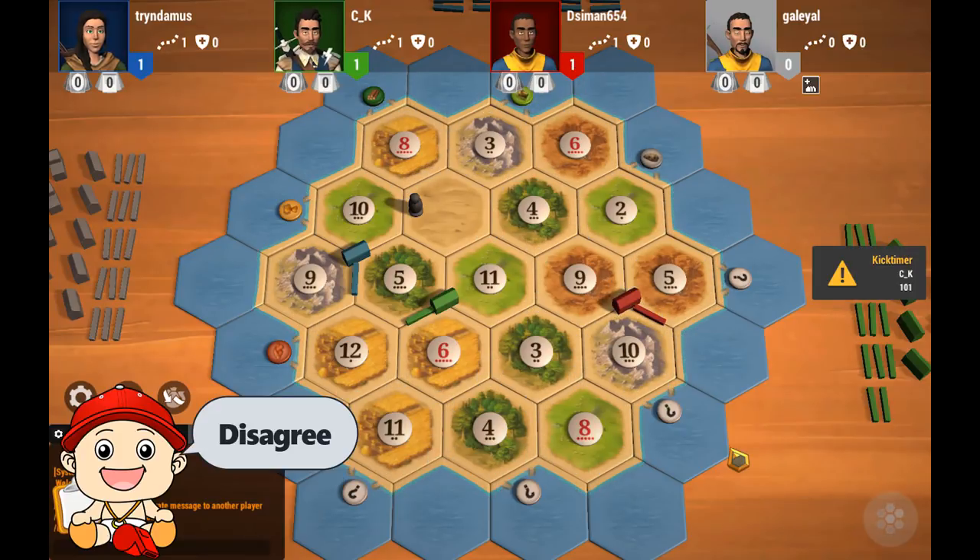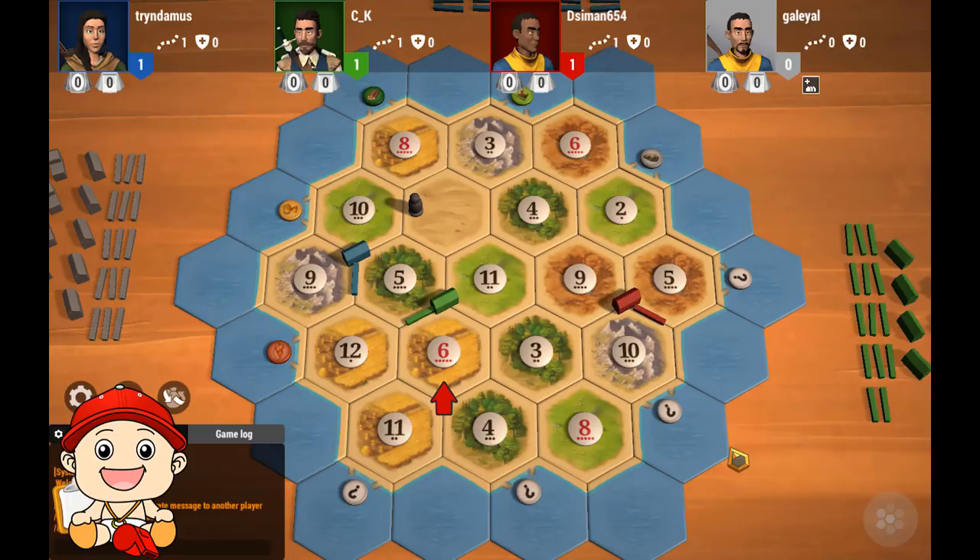Red takes the 5-9-10 and points his road towards the coast. I disagree with this choice — I would have taken the 4-6-11. You want to take the rarest resource because it gives you the most flexibility for your second pick. There are three spots available to get ore and two of these also give you brick, so you should be able to get those resources with your second pick. When you take the 5-9-10 you've really backed yourself into a corner. You'll need wood and you'll need wheat and the only place to get that is the 4-6-11. If gray takes a spot next to the 6 wheat, which he should, red will be forced to take the 8-10 and go without wood.